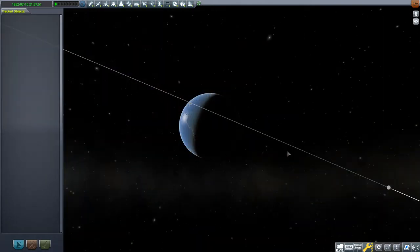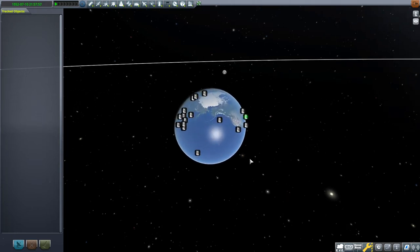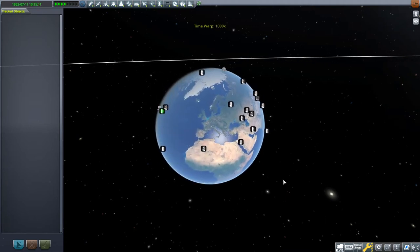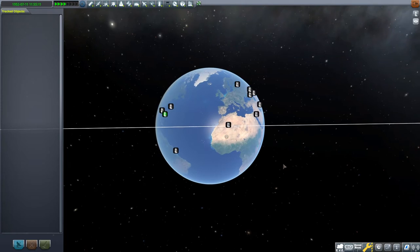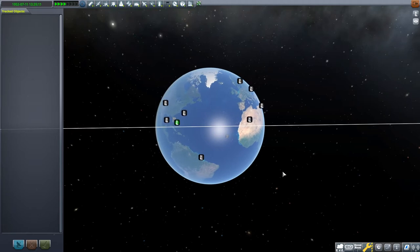Hello everyone, my name is Ash Compton, and in this video I'm going to be sending a 70-ton rocket slash plane to the moon - not the Mun from the stock game, but the moon from the Real Solar System mod. That's the one that replaces the stock solar system with our real-life solar system. That means I'm going to be launching from Earth, which is about 10 times larger than Kerbin, so it's much harder than the equivalent stock mission.